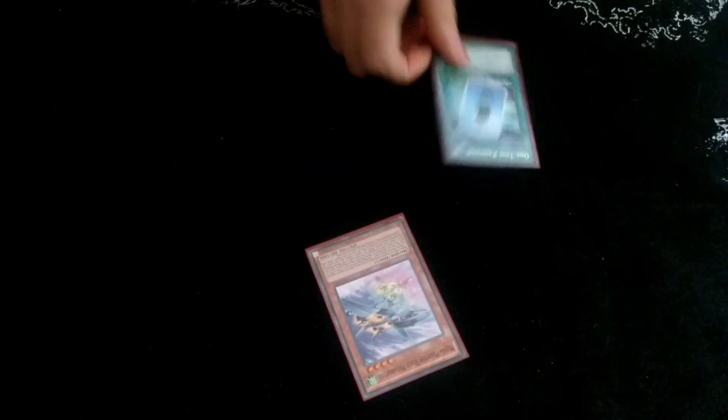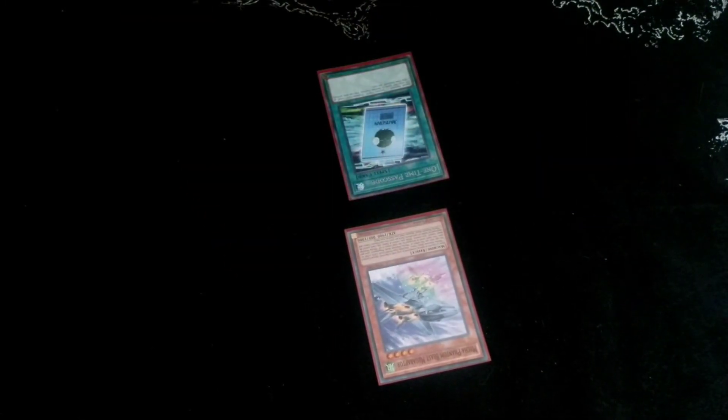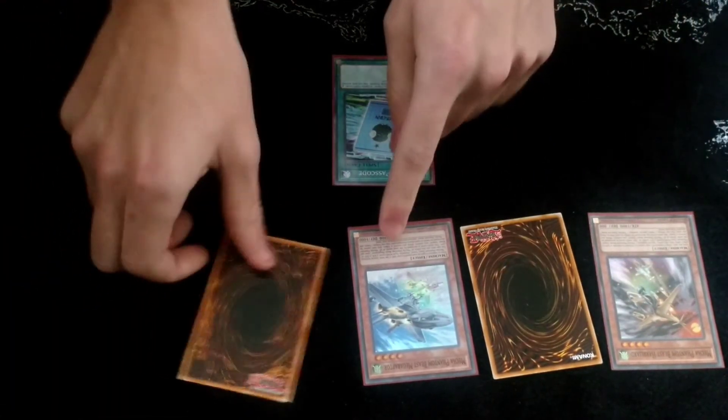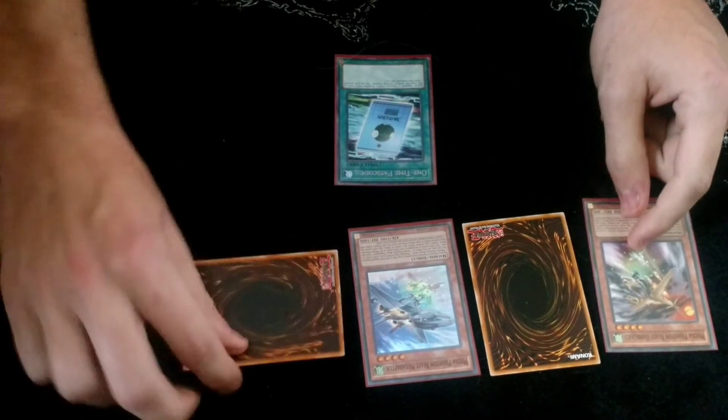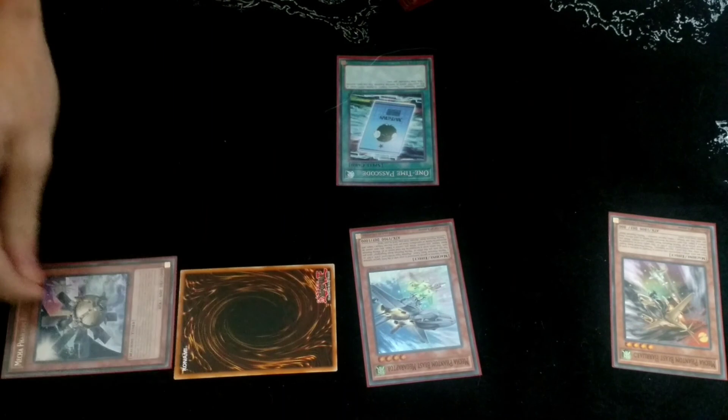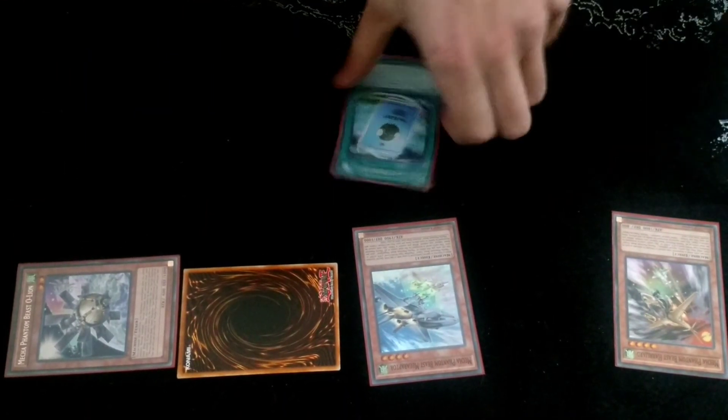Let me go ahead and show you the combo with the One-Time Passcode real quick. So we have the One-Time Passcode, and let's say we have this card on the field or something around that. You can go One-Time Passcode, get a token and another token. And let's say you have Hardlord on the field — so you have two tokens. You tribute this to any Mecha Phantom Beast you want, you get an extra token from Hardlord and the Mecha Phantom Beast monster. Let's say you grab this, then you tribute a token to summon this, then Synchro summon, Link summon, do a whole bunch of different plays. You can get all these cards possibly.